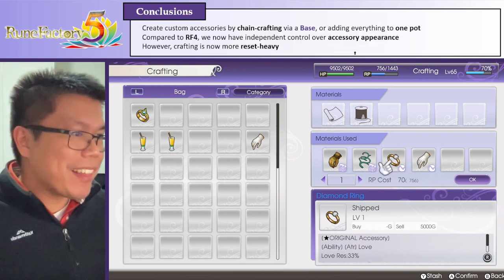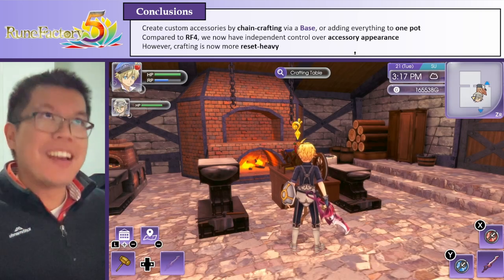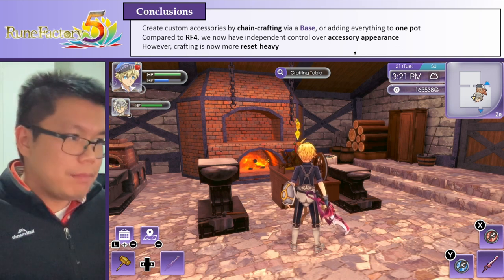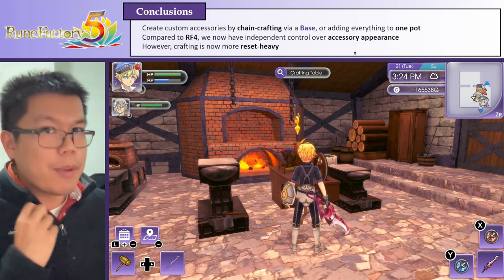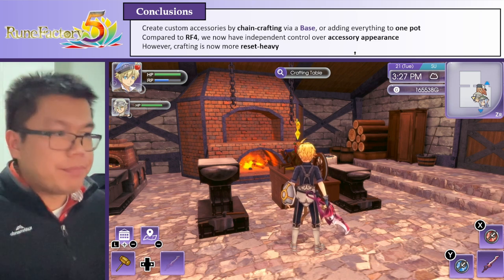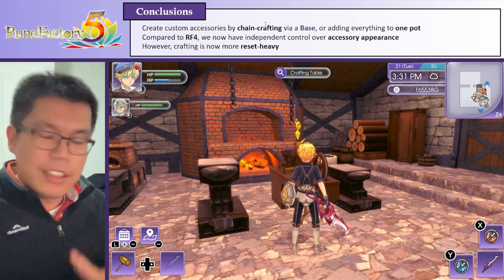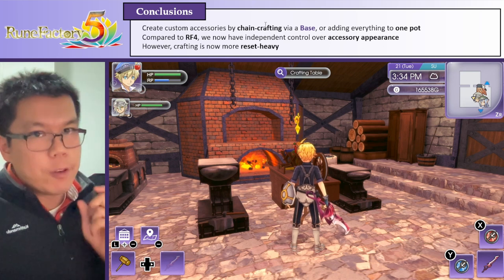So in conclusion, we can create custom accessories with up to four abilities by chain crafting via using a base, or we can just add everything into one pot in one craft. Compared to Rune Factory 4, we have independent control over appearance - you can change how it looks without changing the stats or abilities, but it does make crafting more reset-heavy. In general, I would use the chain crafting technique, because it gives you more control over the slots - you can add extra items to the extra slots, and it uses the same amount of crafting. But you can do either way, as long as you remember to put the base in the first slot.